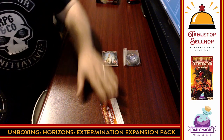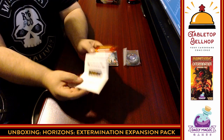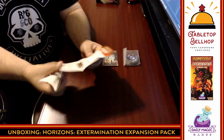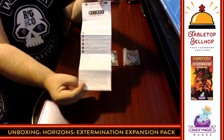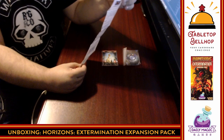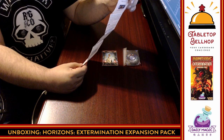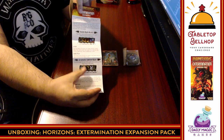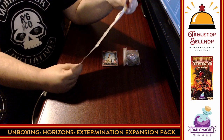We'll take a look at the rules first. It's a two-sided sheet — and I love the text size. Look how big that font is. My old eyes love you, Daily Magic Games. Seems pretty simple from what I can tell. We have a new ally — you're going to put the five allies out with the other ones. There are now alternate starting allies. What's cool about that is the asymmetry — so everyone would start with a different alien species instead of all starting as a human. That's a nice touch. I like asymmetry in my games.